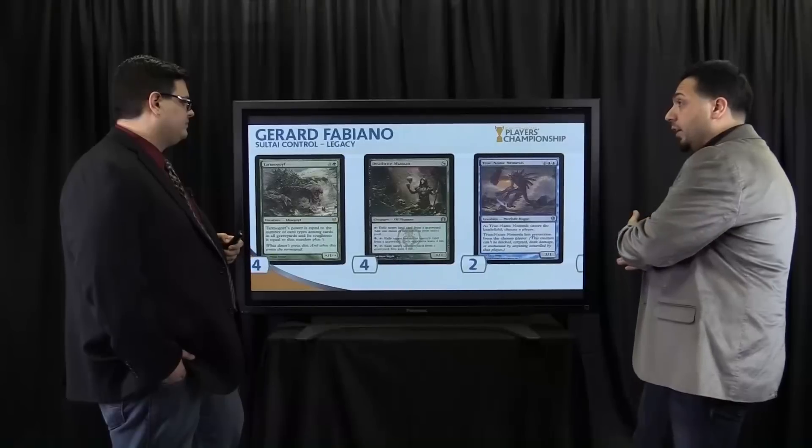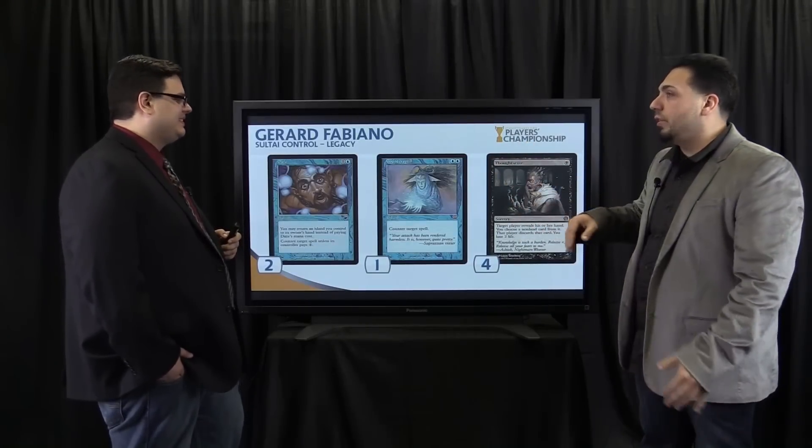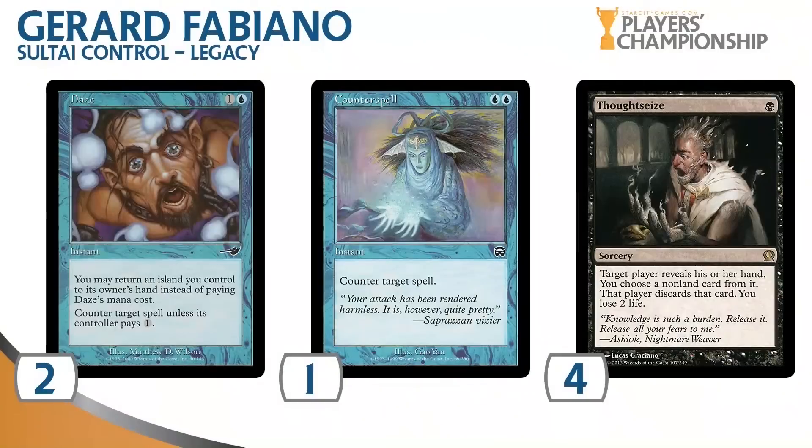True Name Nemesis — really, really good card. It could be hit by Pyroblast if it's on the stack, but once it hits play, it's very difficult for your opponent to deal with. Thoughtseize will really clear the way for a True Name. Maybe your opponent has their one Council's Judgment or a Pyroblast — you Thoughtseize them, then True Name comes down, resolves, and now what are they going to do about it?